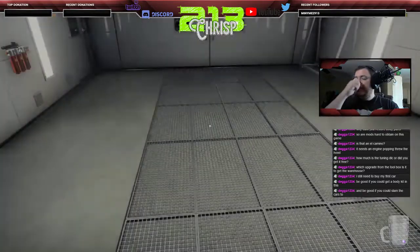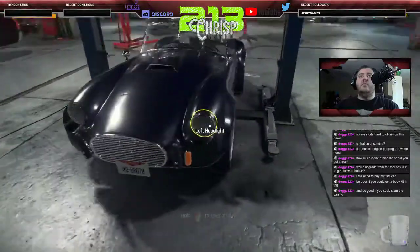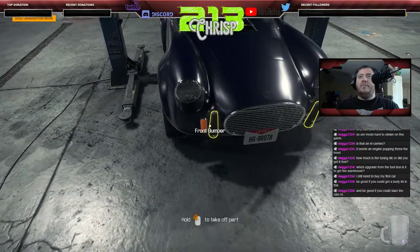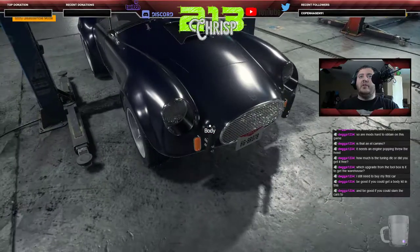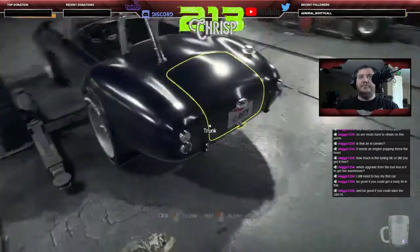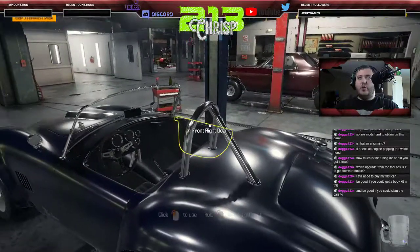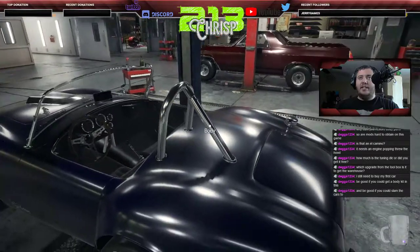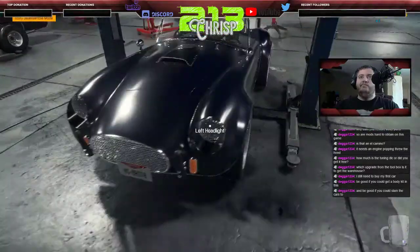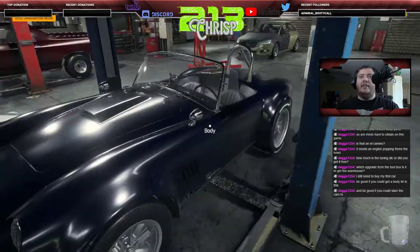Moving back to lift B. That looks much better now — we've got the black inlay for the hood scoop, black bumpers, new headlights, new tail lights that eliminate the red, and the black bumper really works on this body. I almost wish I could replace the front grille black — that'd be sick. I like it a lot.